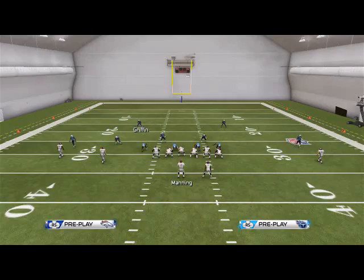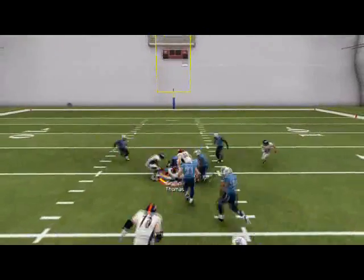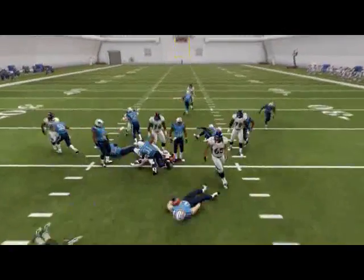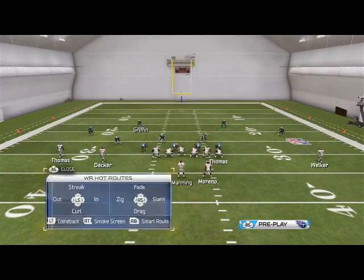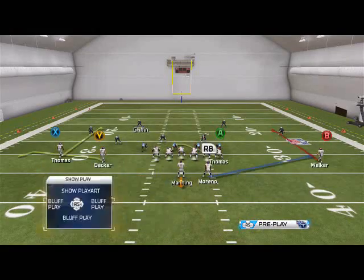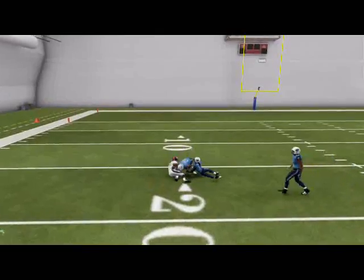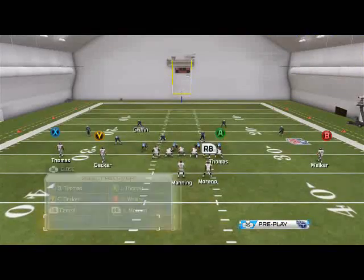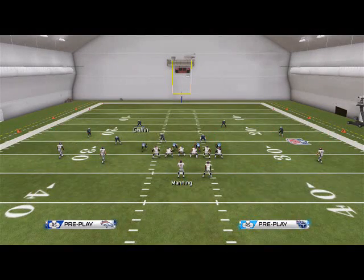Against cover two you'll have that guy sitting in the flat again, and then it's a quick 10 yards to Julius Thomas - unfortunately got hit-sticked there. Against a cover zero pressure play on third and long, you have your block-and-release pattern so you have plenty of time in the pocket to easily deliver the ball to Demaryius Thomas on that quick curl route. Curl routes are very underestimated in this game - I'll be very honest and say I do not throw them enough.